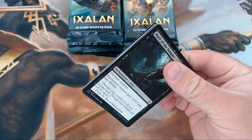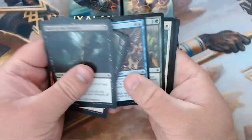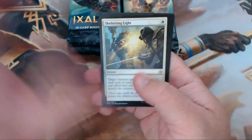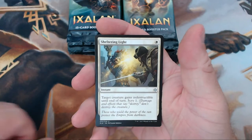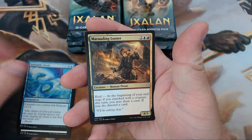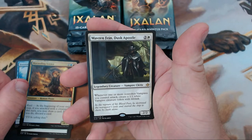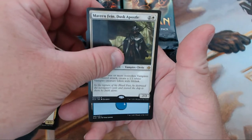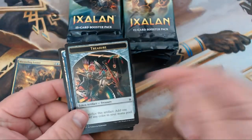I'm excited for this set. We've got merfolk, we've got pirates, just all sorts of good stuff. Per usual, we'll skip past the commons and get straight to the good stuff — the uncommons, rares, and hopefully some mythics. We have Sheltering Light, Favorable Winds, Marauding Looter, and our rare is Mavren Fein, Dusk Apostle. Haven't run into him yet, but not bad. And then we got our treasure token — these things look beautiful, they really do.